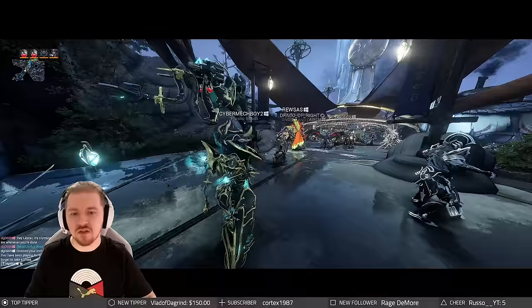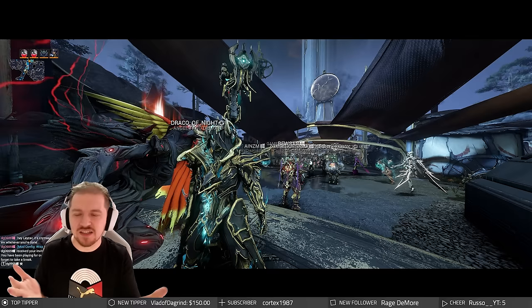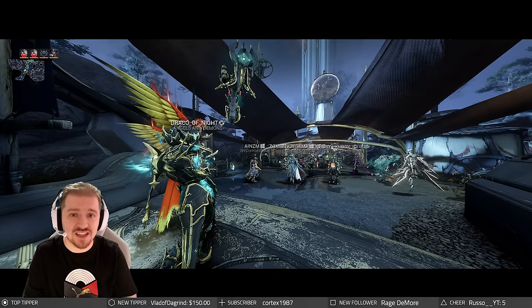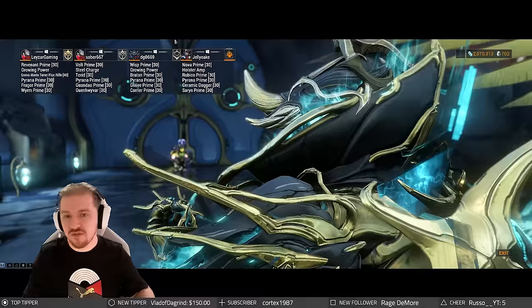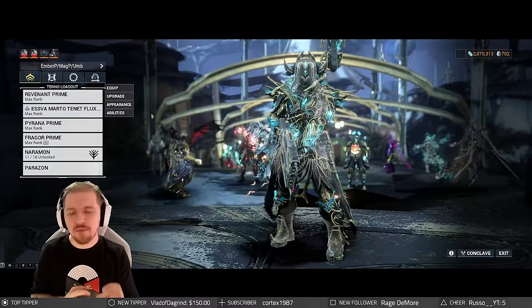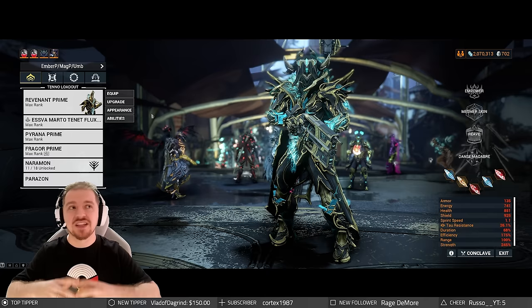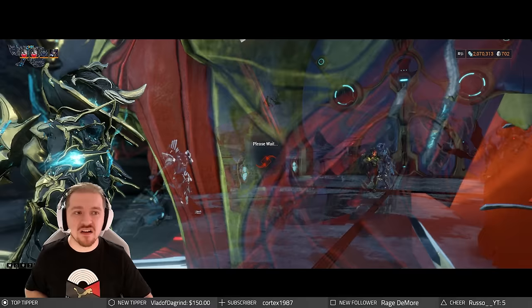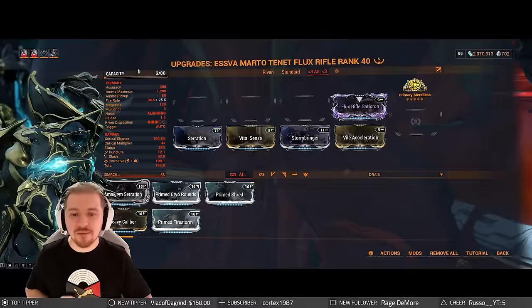Let's talk weapons. You might want to go for Incarnon weapons — the thing is, when you shoot the heads of the beast, you're not getting Incarnon charge. You can choose Felarx-style weapons because the Felarx itself is fantastic. What I showcased however is a normal everyday weapon — the Tennet Flux Rifle. For a secondary, the Pyrana Prime will do the job just fine. Any type of bullet-hose weapon capable of dealing a lot of damage instances quickly works. You don't want big single-projectile explosions because of the damage mitigation on those.